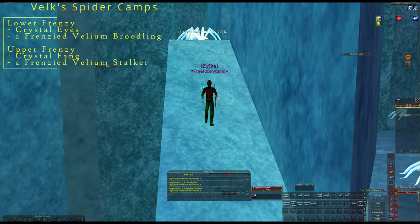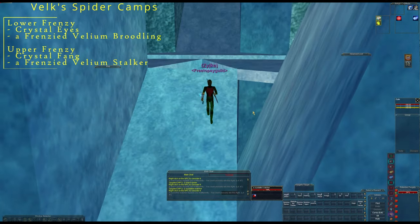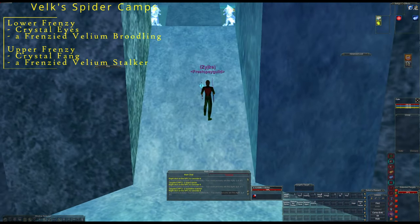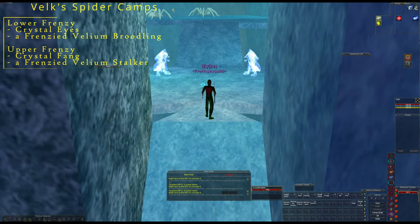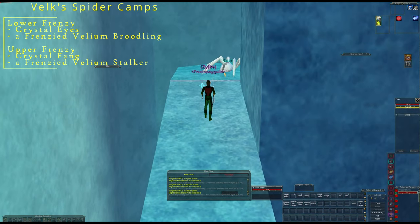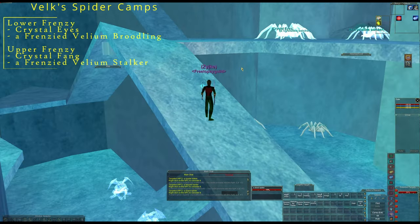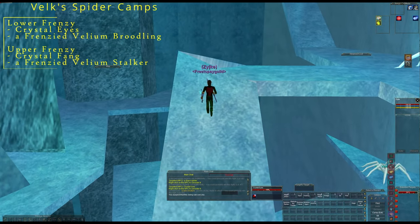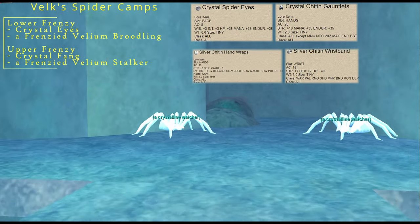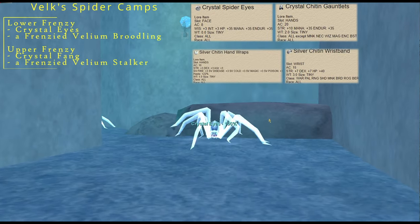I finally got over my fears and came up here, and it wasn't so bad. Here's that triangle I was talking about - just take it nice and easy right there. A lot of this stuff that spawned doesn't see invis, so I got pretty lucky. This is on live. Here's Crystallized right there - that's its exact spawn point - right back by the hallway that goes to the lower and upper areas.